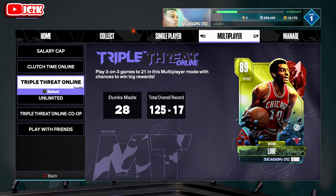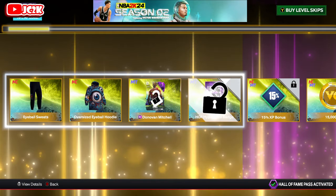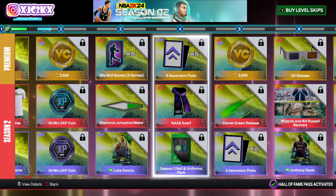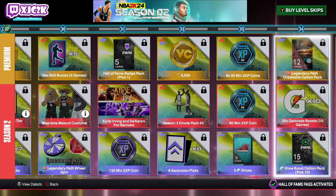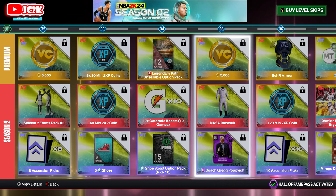Quick apology — while editing I realized I forgot to talk about the level up players and ultimate reward. The Pro Pass features Donovan Mitchell, plus other rewards. The level up players are: Emerald Luka Doncic, Emerald Anthony Davis, Sapphire Bernard King, Ruby Jeff Hornacek, Amethyst Kevin McHale, and Diamond Wilt Chamberlain at level 40. There are also packs, ascension rewards, half badges, an Amethyst Coach Greg Popovich, shoes, and shoe boosts along the way. You can buy level skips if you want.